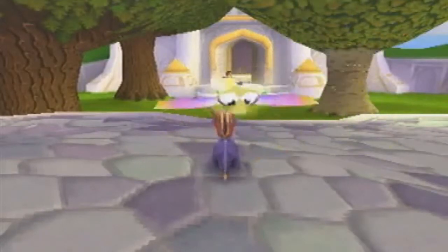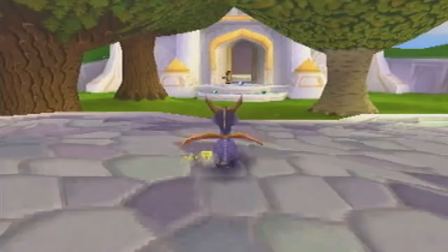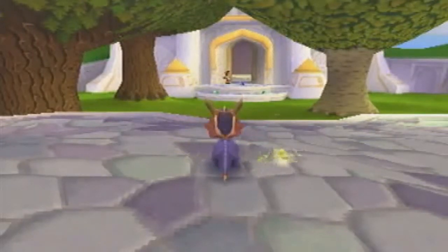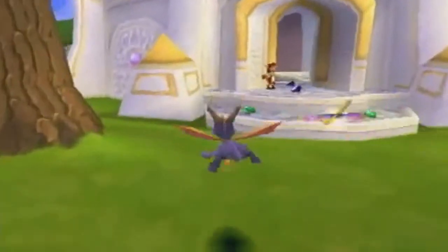Now, remember — consult the person you're against, otherwise you may be disqualified from the tournament. Let's show you how to do the swimming and air glitch.